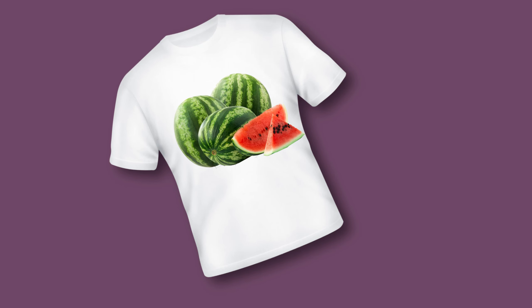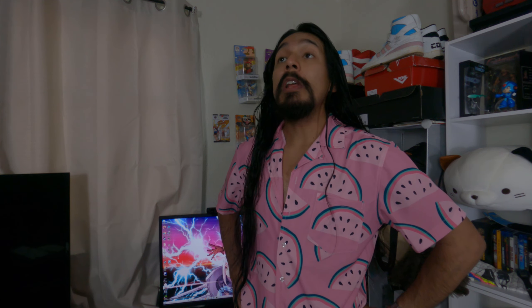What's going on guys, it's me Jim, your host. I am fully ready for this review — I got my pack watch on, wearing my watermelon shirt — and now we're going to talk about Crisis Force, released in 1991 by Konami for the Famicom. Let's talk about the game itself.